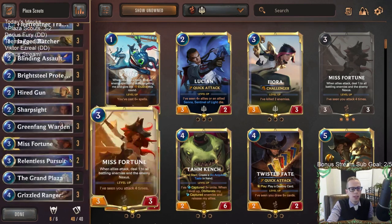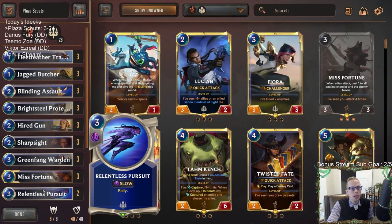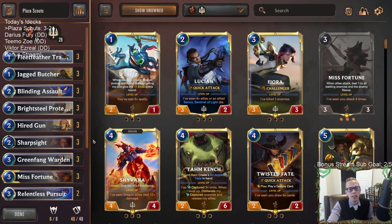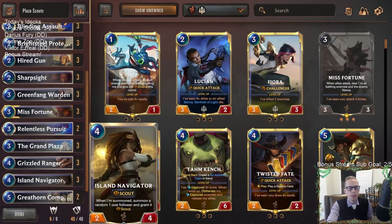We ended up winning the others. I think Scouts are going to be great against the big mana decks, especially with Relentless Pursuit. Those kinds of decks rely on Avalanche and things like that but not really so much blockers — they just try to race, get their Targon's Peak in play and get to their top end. But if you're attacking multiple times, that can really hurt them.